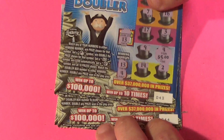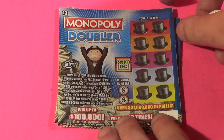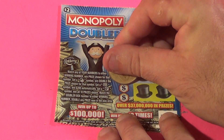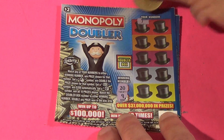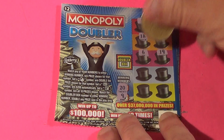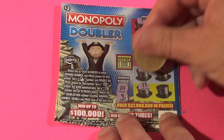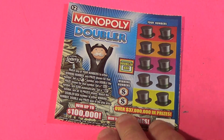The Monopoly Doubler has a huge advantage going in, and the 5X Lucky is yet to do their tickets. Looking for 20 and 9: 7, 16, 18, 14, 6, 19, 17, 4, 15, and 13. Nothing there.